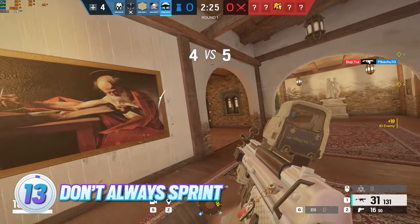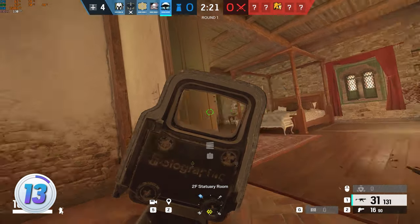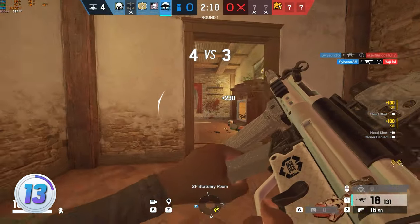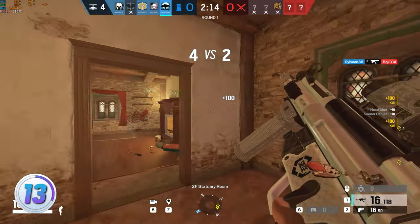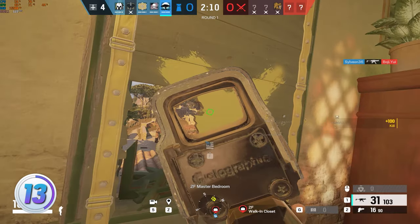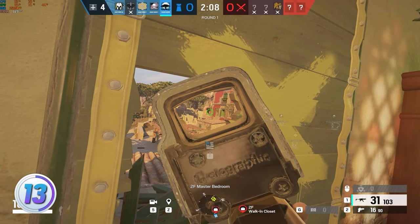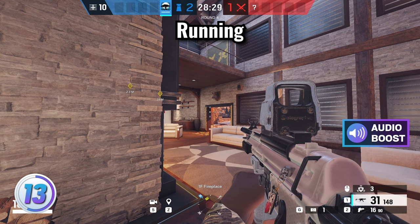Last but not least — don't always sprint. So often I hear people running around all over the building. You are at your loudest when sprinting, giving a clear sound cue to enemies. Crouch walking recently got nerfed so you'll be louder when crouch walking too. If you feel like an enemy is close and they don't know you're there, try slow walking to them so you catch them off guard.